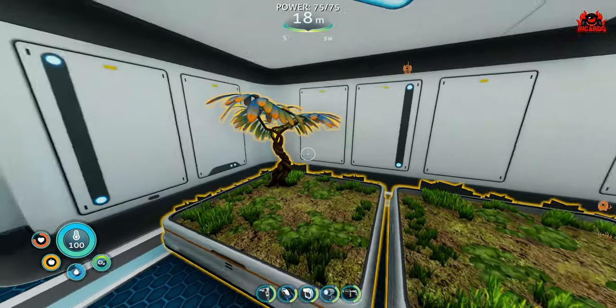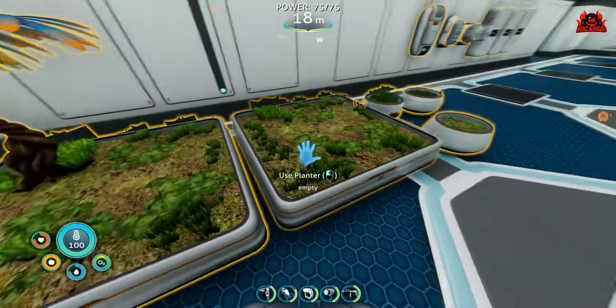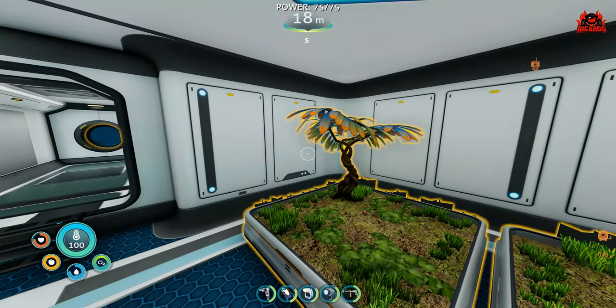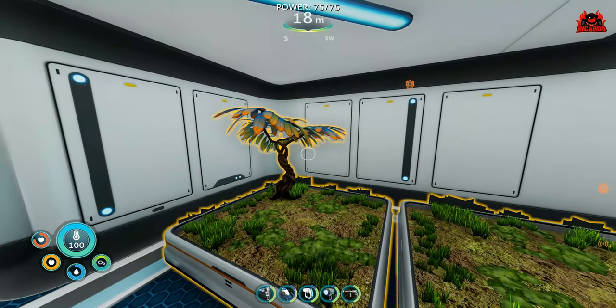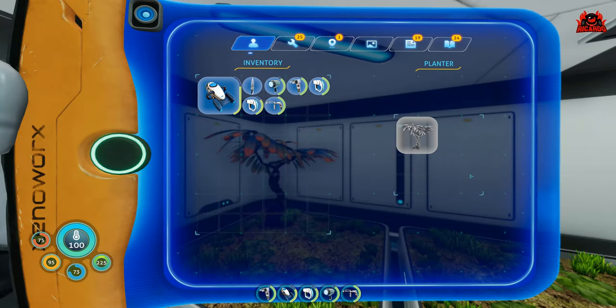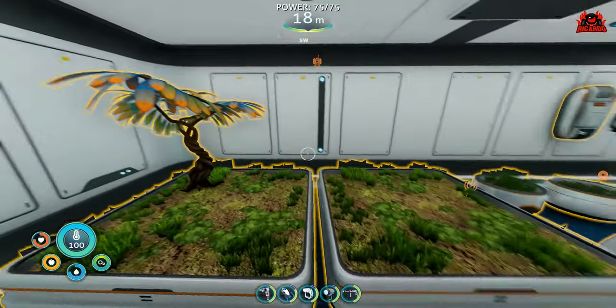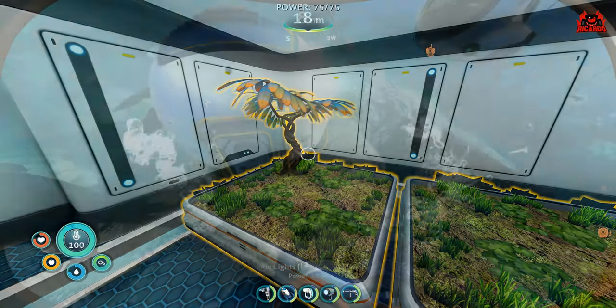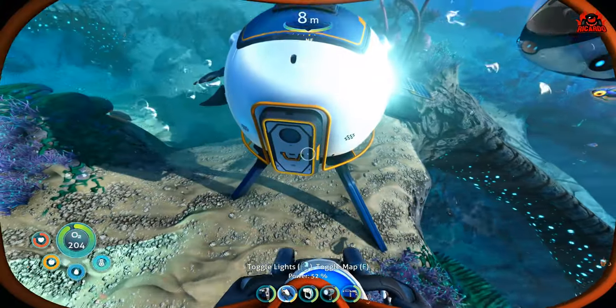Nobody said that eating fish was bad for you, but it's nice to have a little bit of variety. Certainly in Subnautica, variety is gonna be the spice of life and it's gonna keep you going. So how do you get these interior grow beds, where's their location, and how can you get them nice and easy so you can get a food source to rely on other than just fish all the time?